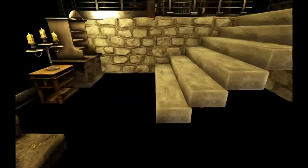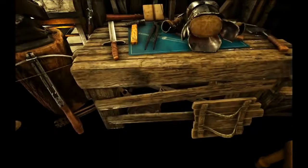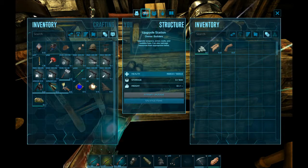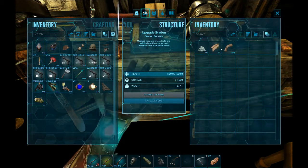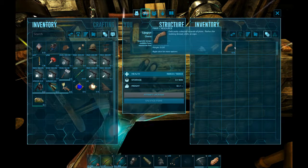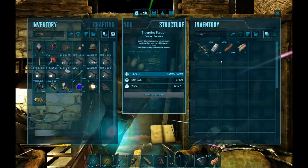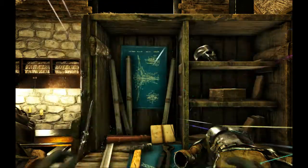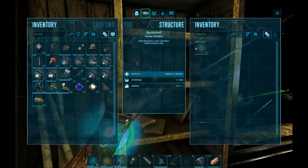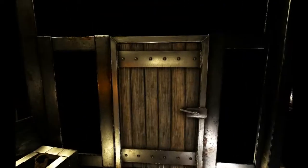Up here are the upgrade stations. Essentially, if you put something in the main upgrade station you can salvage it for parts — handy if you've gone to a drop and picked up stuff you don't actually want. Up top you can put in something like a mastercrafted or ascendant gun, break it apart, and get the blueprint for it. I probably should bring stuff over from my other base and make blueprints.